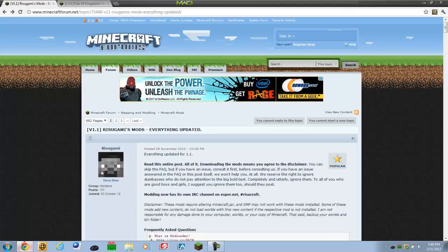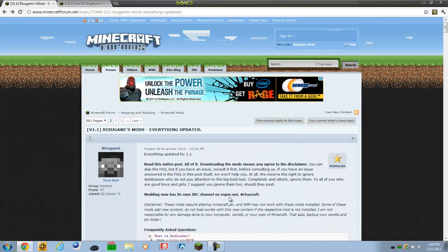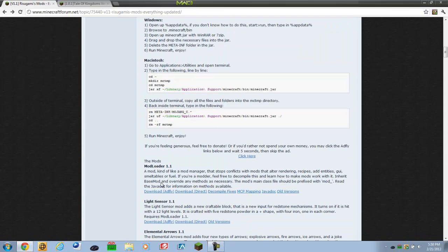Then go ahead and search for Mod Loader on Google. You should be brought to the Minecraft forums. Scroll down until you see Mod Loader 1.1. You can download it directly, which downloads right away, or you can download it from Adfly. Keep in mind that if you download it from Adfly, it helps out the creator of the mod.